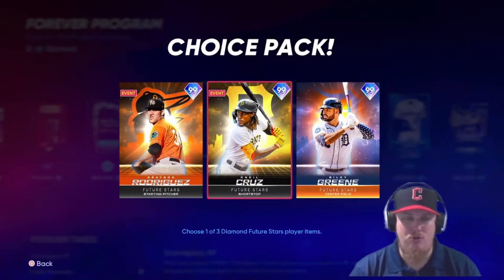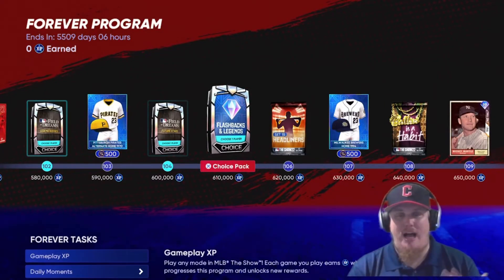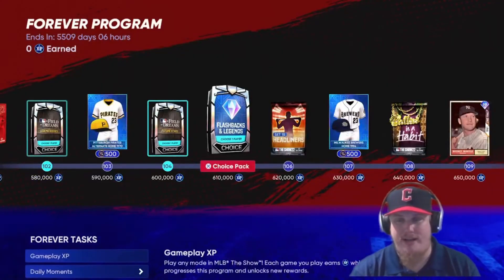I think this is the program where I took two of the Futures, so Grayson Rodriguez is the only Future I don't have — that'll be my pick. Another Flashback Legends pack at 610,000 XP where you choose between 95-96 overall players to bring to your squad.